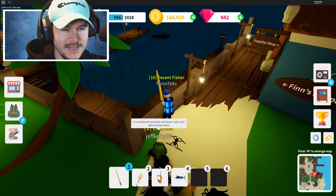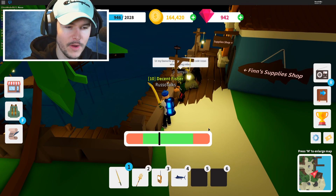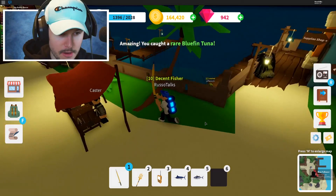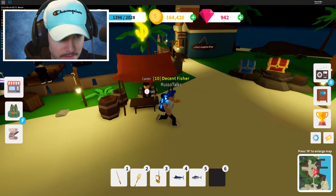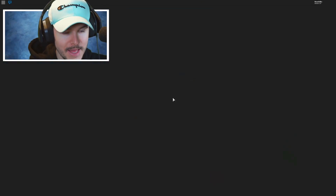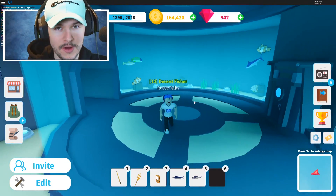If you guys forgot how to play this game, you essentially just fish, but the fishing is cool. It's kind of like Stardew Valley where the bar constantly moves to the left and you have to click to keep it in the green. Then bam, you catch a fish — I got a rare bluefin tuna. You can either sell them right here to make some money, or you can bring them to your aquarium, which is super cool, and put them in the glass and decorate it.